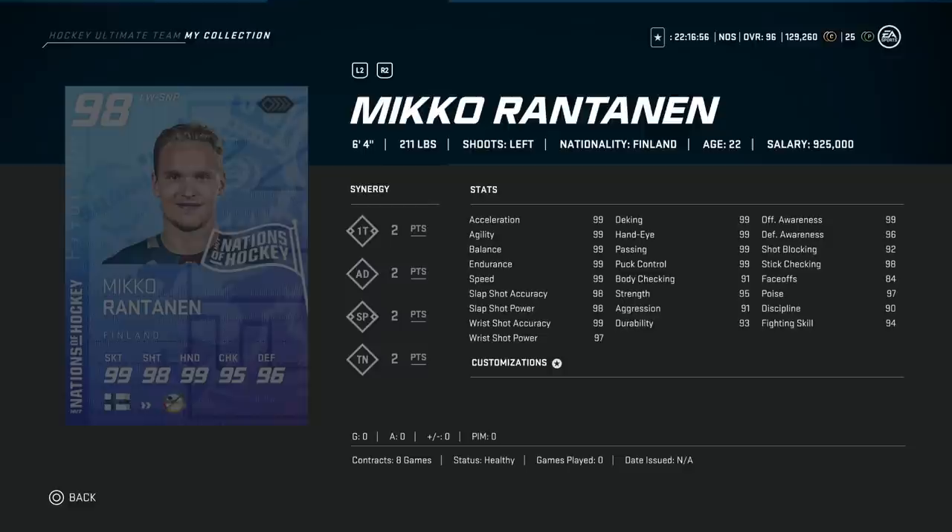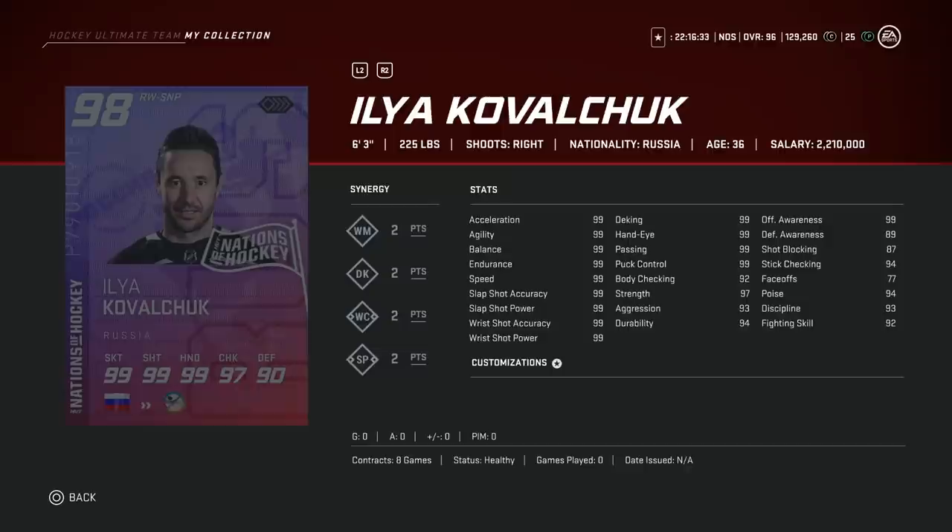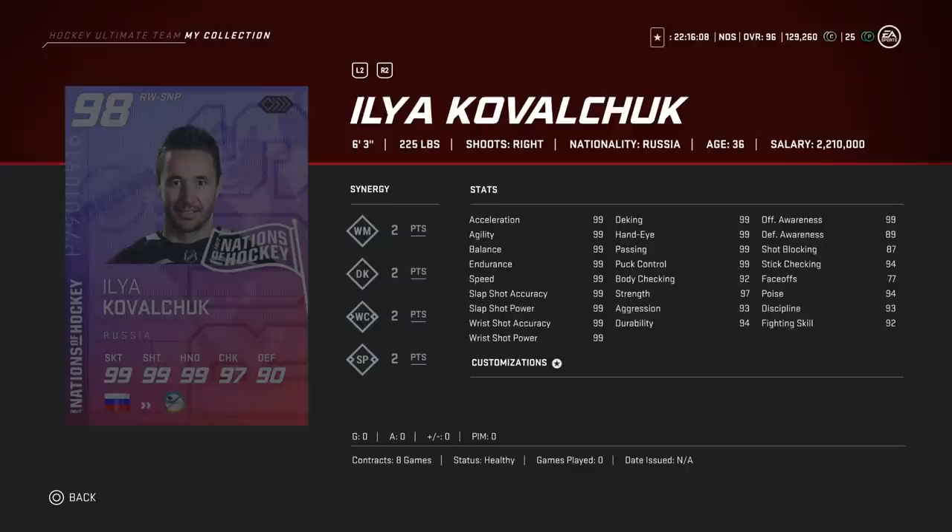Rantanen is 6'4", 99 in basically everything important — he is one of, if not the best, left-handed winger card in the game. He's almost perfect in terms of build, size, shot, and hands. Over to Kovalchuk, who's slightly smaller at 6'3" — not noticeable at all. 99 everything as well — he is the best right-handed winger card, maybe other than Ovechkin. They're 1A for each side that you need. The only thing is Kovalchuk's defensive awareness is 89, which isn't a backbreaker, but he might get slightly lost in the defensive zone compared to Rantanen. This is almost a dead heat.